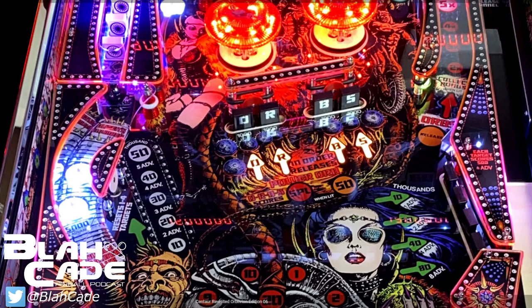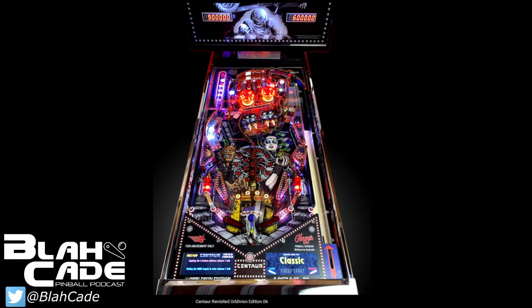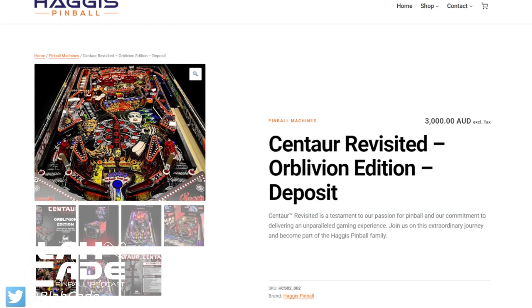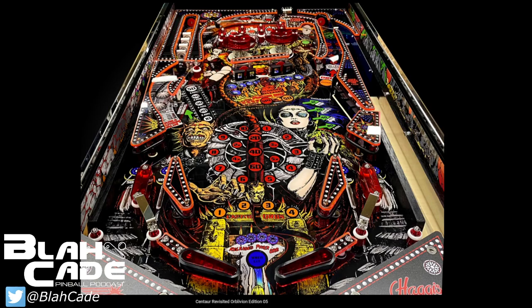Other things to note: the black drop targets for the Orbs, as well as the targets on the right-hand side — four drop targets — also black. It looks like the word 'Orbs' is written in shiny chrome. If you look over at the Queen's Chamber on the left-hand side, you get black pinballs with this thing, which is kind of wild. Imagine playing it at night with the black playfield and black pinballs — that would be something.